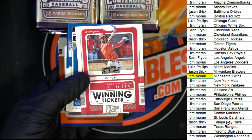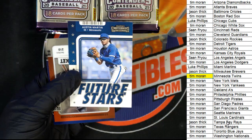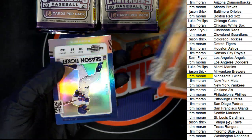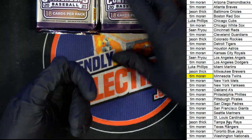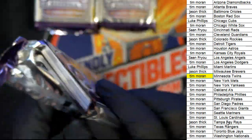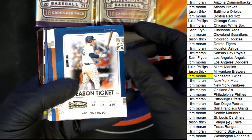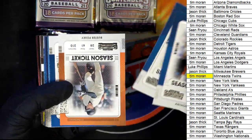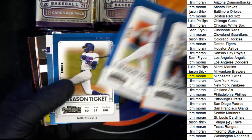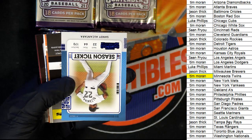Nice — Joe Adell. Austin Martin future stars. Here's some of these chrome Mookie Betts refractors. We got a points card coming up — there's a parallel.